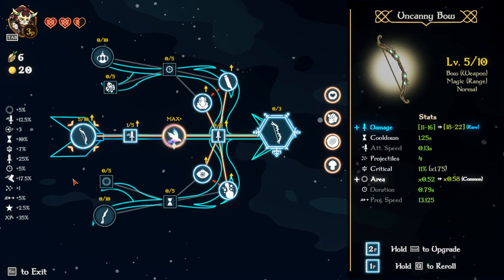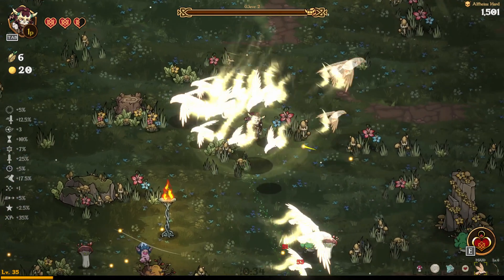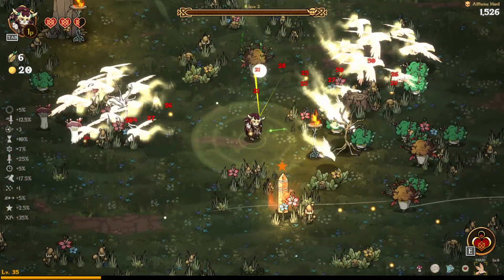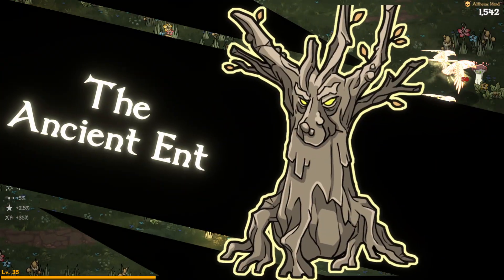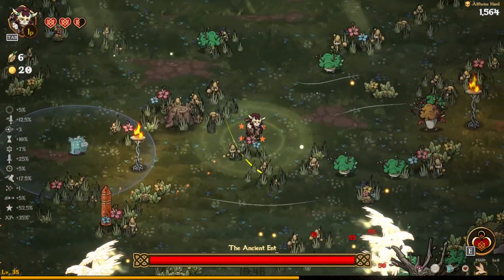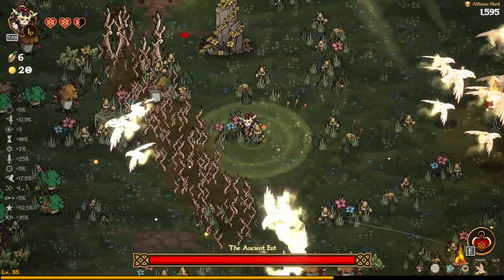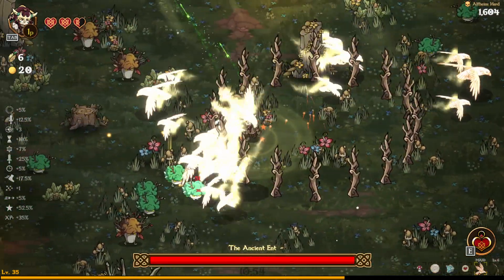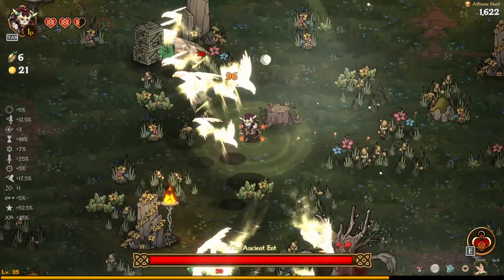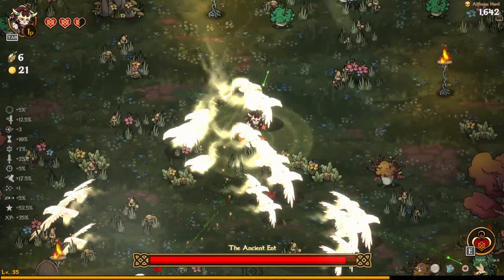I don't want to invest six points just to get access to duration, so let's go attack speed and cooldown. Damage and area is good — area is pretty useless unless I'm not understanding something about the arrows. The arrows seem to be wiggling a bit. This is a status chance — which means it's a useless stat for us.